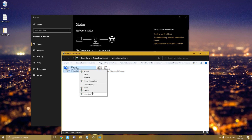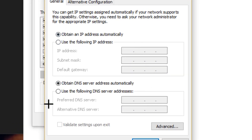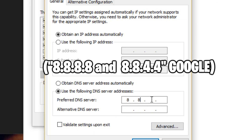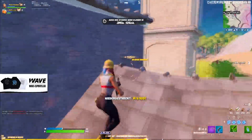Right click the adapter that you use and press Properties, then go down to Internet Protocol Version 4 and double click it. Go down to the tab that contains DNS and change it from the first option to the second. Then enter either 1.1.1.1 and 1.0.0.1 for Cloudflare, or 8.8.8.8 and 8.8.4.4 for Google, and test out your speeds with both to find out which has the best performance.